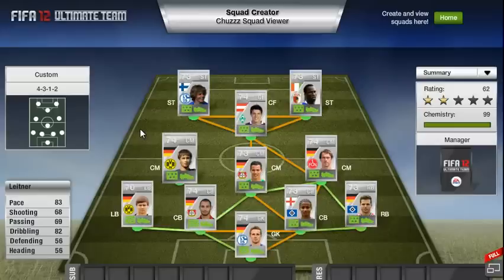Moving on to left centre-mid, we have Lietna, who also plays for Borussia Dortmund. He has 73 pace, 68 shooting, 69 passing and 82 dribbling. He'd be good going forward with the 82 dribbling and the 68 shooting.